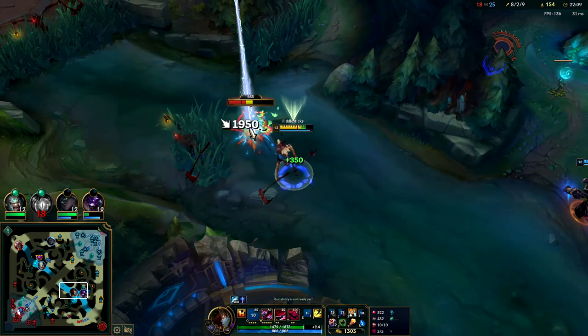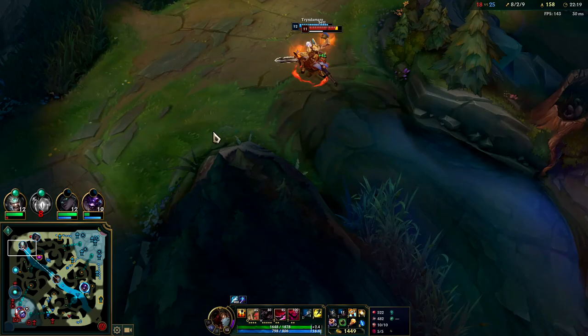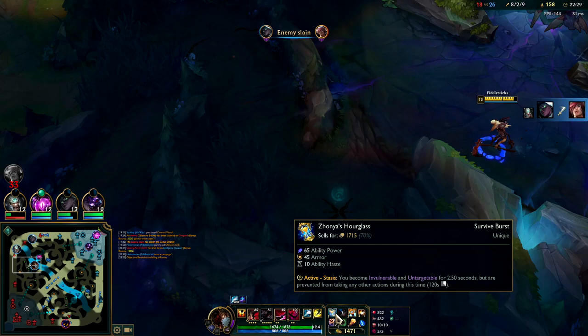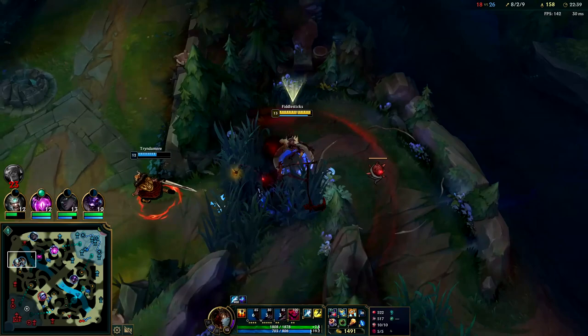Tryndamere is such an immobile champion - once he's out of position he's a goner. We can get our Morello now. Make sure you get your active item slots in the proper slots - you do not want those being in the wrong spot.